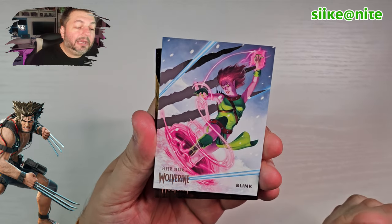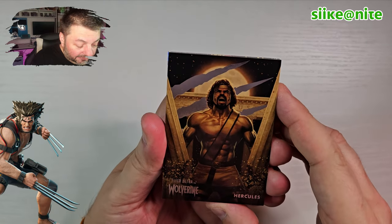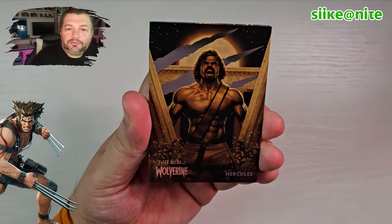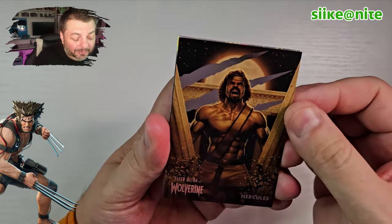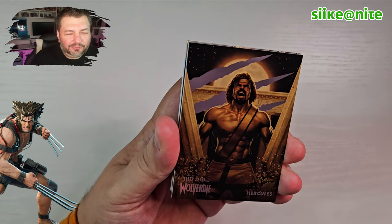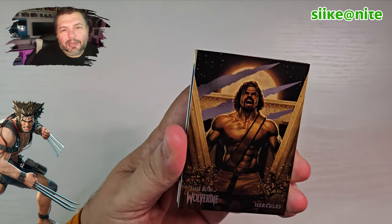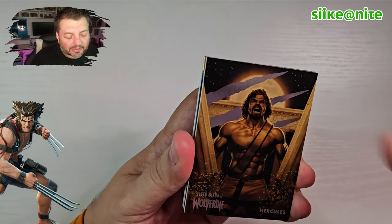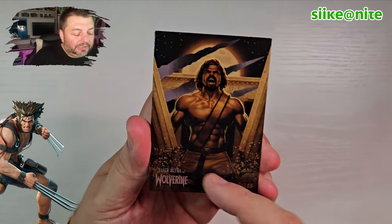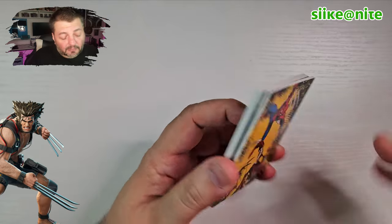We got Blink — I love her, she was awesome in Age of Apocalypse. Hey, Hercules! That's cool — it's a good shot of him. There's an alternate reality where Wolverine and Hercules are lovers, so maybe that's another reason they put him in this set. Sometimes they pick characters that seem obscure — like in Midnight Suns some characters you're like, why are they in this set? But I get why you want to shake things up. Hercules — I know there's a reality where him and Logan were together, I think they were married or something.